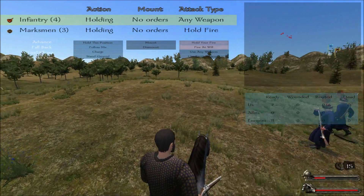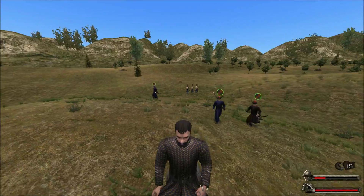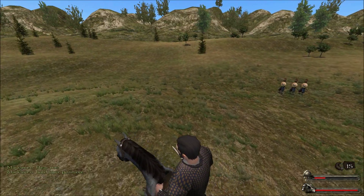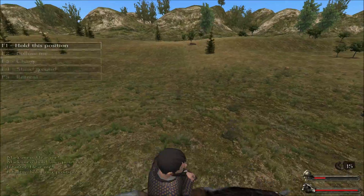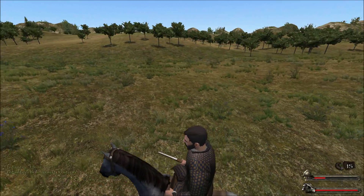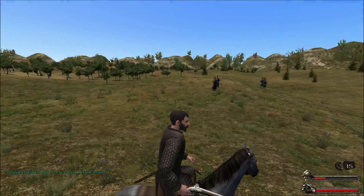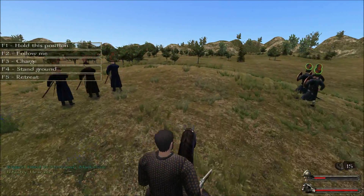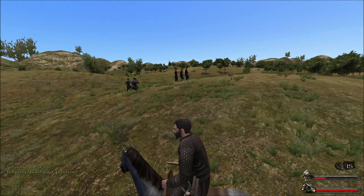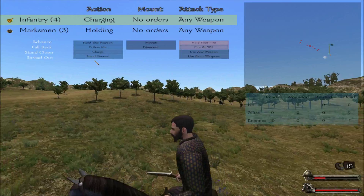Advance! I don't know what my infantry is doing. Infantry — this position. Marksmen — this position, then fire at will. I'll move my infantry directly behind there. It's a wise idea to keep my horse moving so I don't get shot as easily. Infantry can charge now.